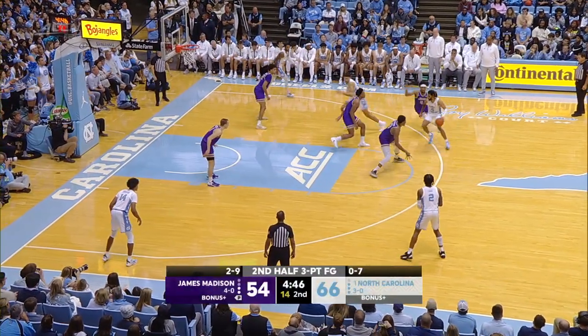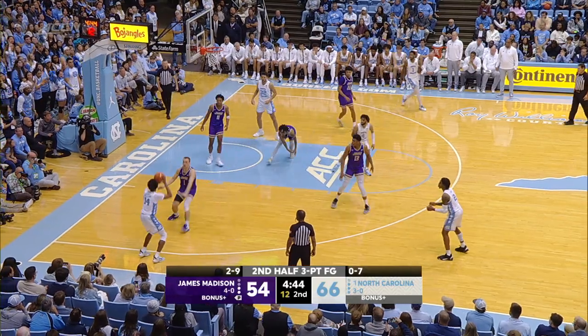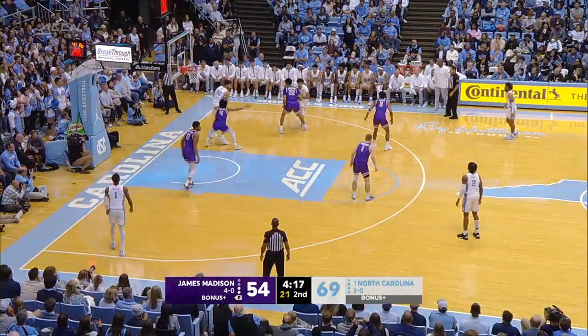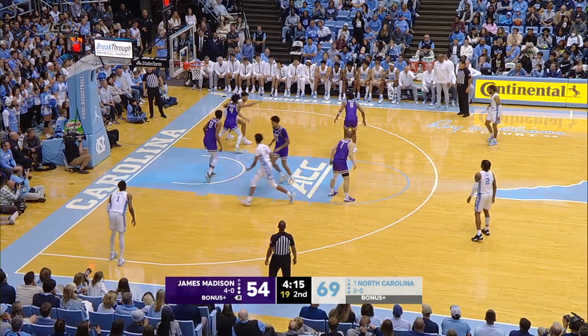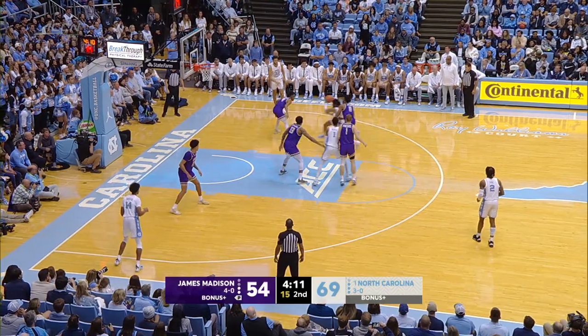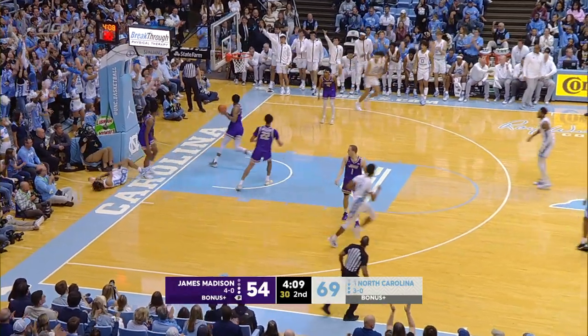Nance at the top of the key, hands off to Davis on the right wing. R.J. dribbles in, kicks it left corner to Puff Johnson — quick three, splashes it home. Puff thought about another three, didn't take it. Instead goes in the post — Nance has a big size advantage against Morse, kicks it out to Davis. Stutter step, drive, layup — count it.